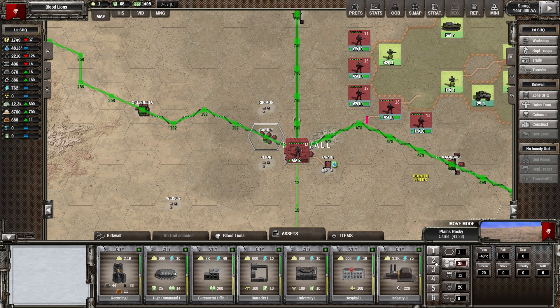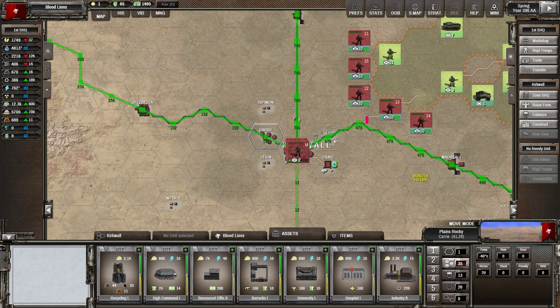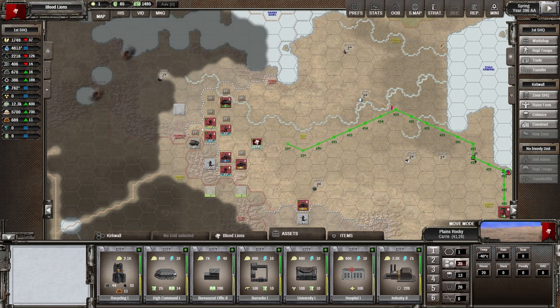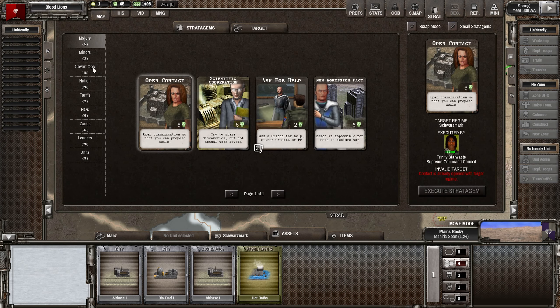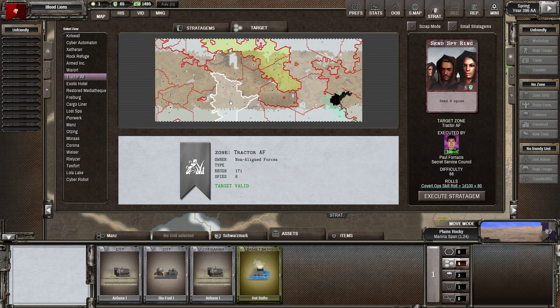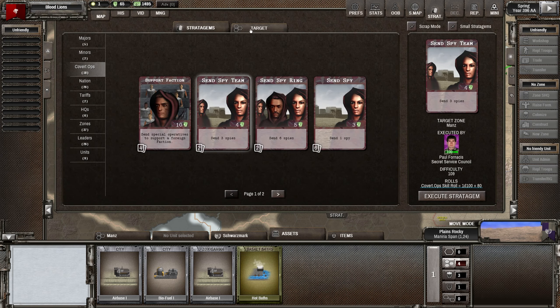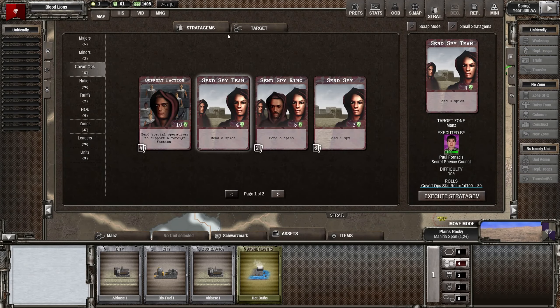I've got an agridome here too. What am I going to do — if I go to war, where am I going to go? Who do I attack? I guess we attack into Schwarzmark — that's probably the direction. The difficulty is quite high though. Let's just use a spy team and get as many spies in as possible so we know what we're facing.